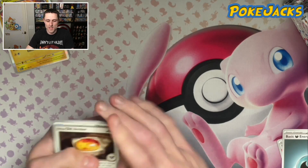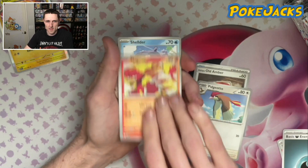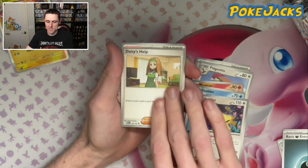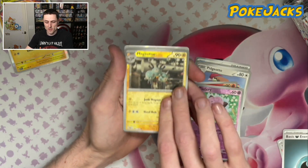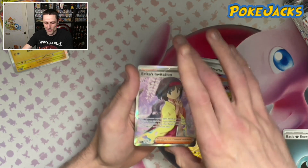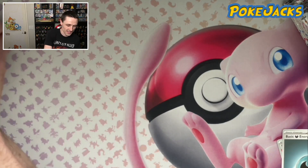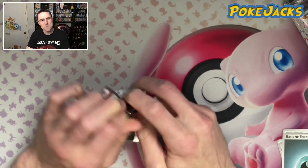We've got a Darkness Energy, starting off with the Antique Old Amber this time. We've got Pidgeotto, Magma, Shelter, Persian, Daisy's Help, Muck. We've got a Clefairy in Reverse, a Magneton in Reverse — yo! Erica's Invitation for our Trainer card. Very, very cool there — I like that one. I'm going to put that one over to the side special. I might just stack up these cards for the moment as we open up the next pack.